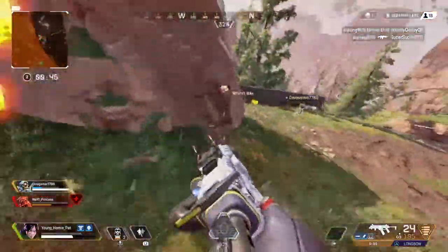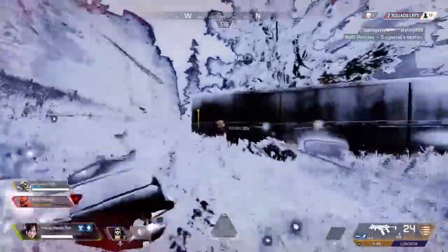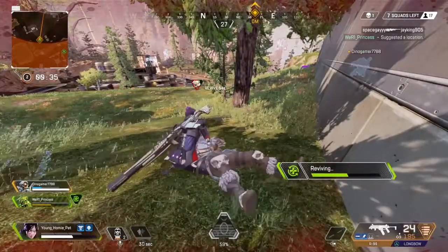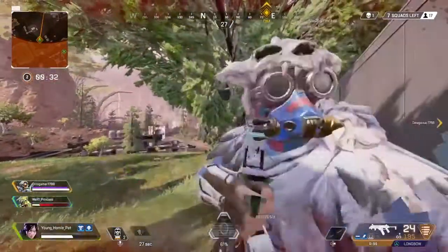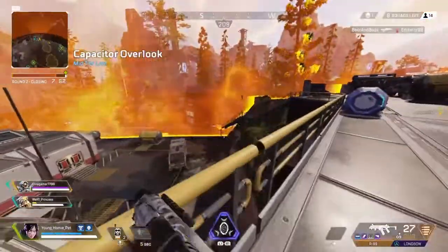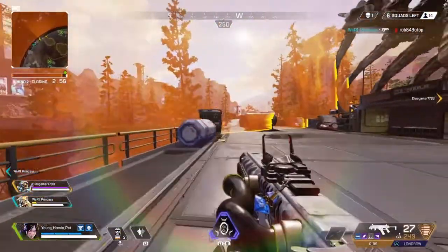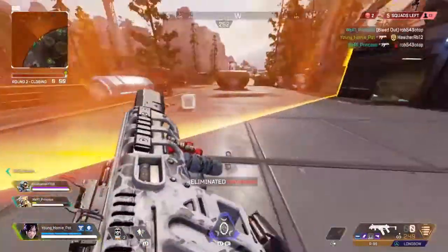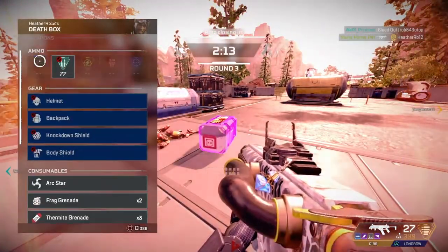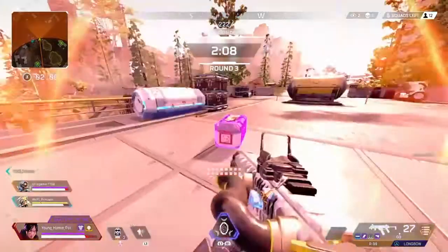The 3rd trick that really helped me win more games was third-party a fight after it's over. People say third-party a fight mid-gunfight, but you'll be surprised how much you actually get shot at in third parties — people will shoot at you more than the teammate you were hoping to third-party. What I found really efficient was to wait till the fight is over. You'll know when it's over because you'll hear gunfire stop or it'll get really quiet. Then you can go check, and if they're looting, that's when I like to attack because they're not paying attention.